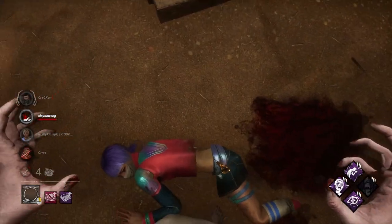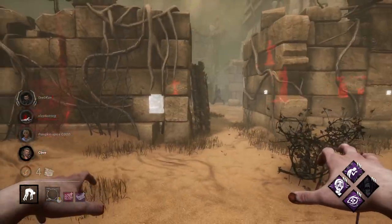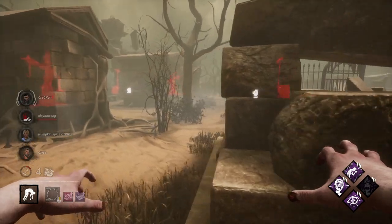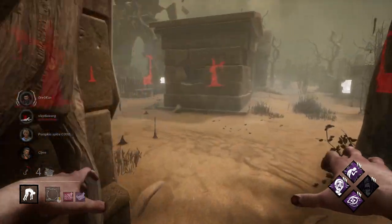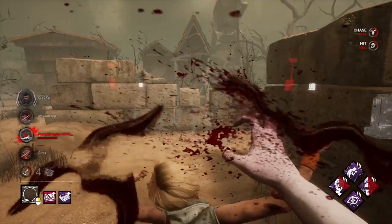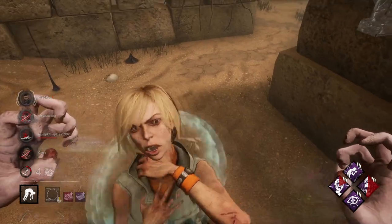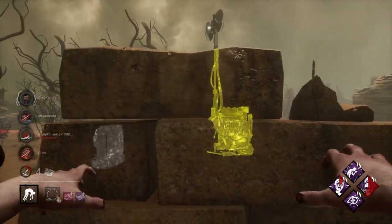Tip number 22: face a wall or any other object when picking up survivors. This applies even if you saw that nobody brought a flashlight into the trial from the loading screen — nothing stops any of them from digging a flashlight out of a chest. It's also just a great habit to be in, because as you get better as a killer, the survivors will get better with their flashlight saves too.